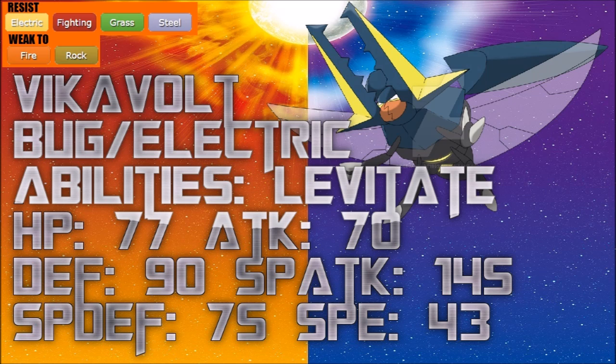Its stats are: 77 HP, 70 Attack, 90 Defense, 145 Special Attack, 75 Special Defense — not bad for a Bug type. Then we have the Speed, which had everybody wondering what went wrong. I would have preferred the Speed and Special Attack switched, but it definitely feels like they missed out there. Still, with resistances in mind, Vika Vault does have options.